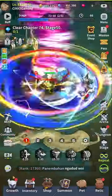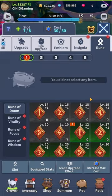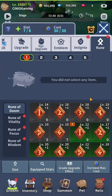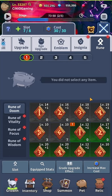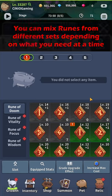Let's check out the system itself. I'm going to head over into the Growth section, scroll all the way to the right-hand side, and this is where we've got our system in place. When it comes to a desired set, I definitely recommend going with the Rune of Doom, as this is the most offensive set. Bear in mind, the other sets are also very important.